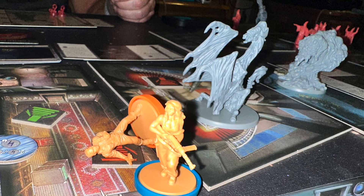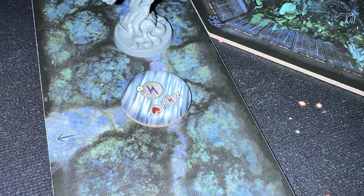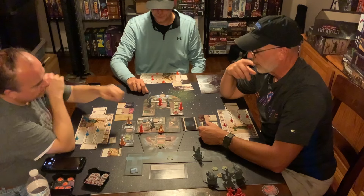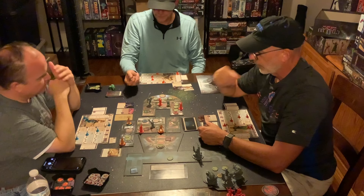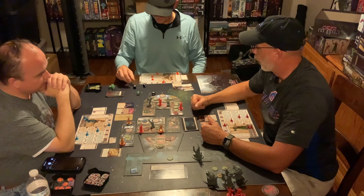With the Shantaks, if they deal any damage to a defender, you actually move the Blizzard token one space closer to that defender. Now, it may seem like a little thing, but I can assure you in Death May Die — where every single point of health and tension and movement and actions matter — it can be a big, big deal.